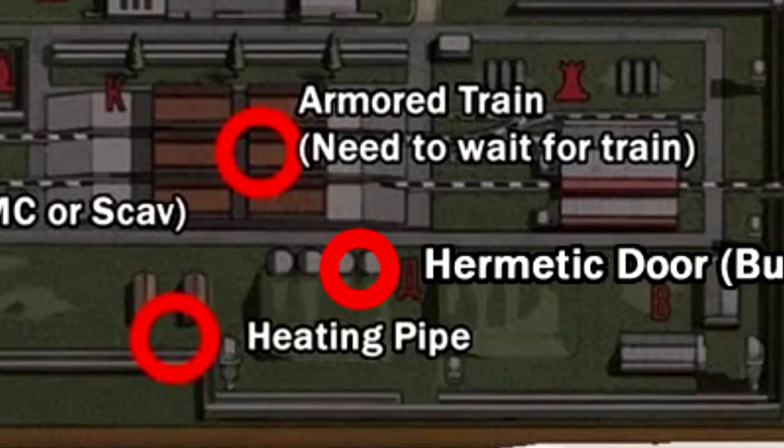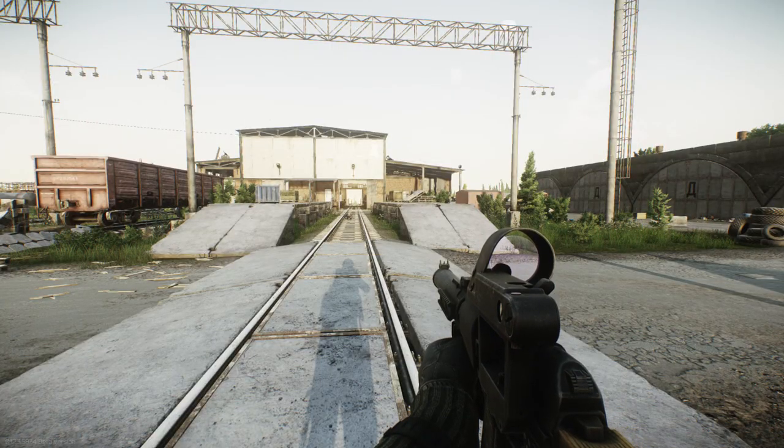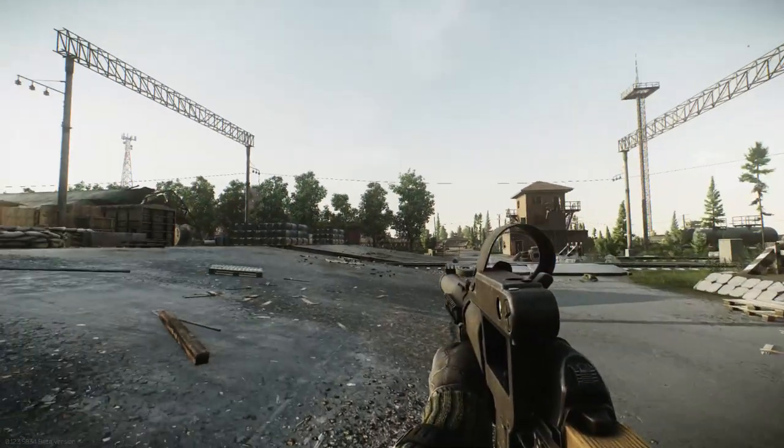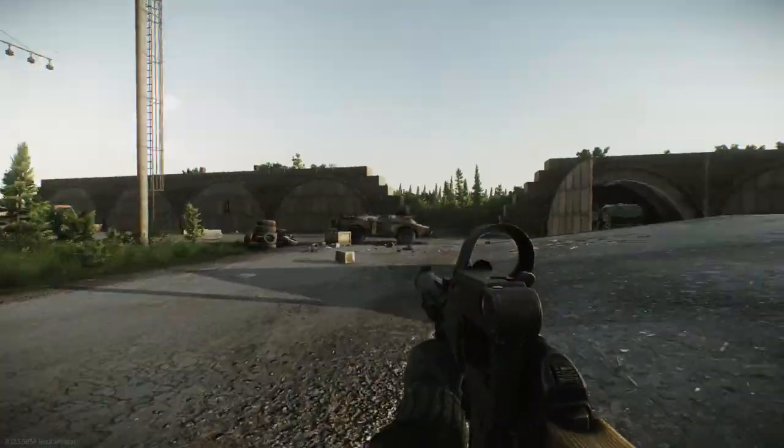In order to use the exit, you're in the middle of the train track here. There will be 2 bunkers, one on the left and one on the right. The one on the right with the truck is where the Hermetic Door Exit is located.